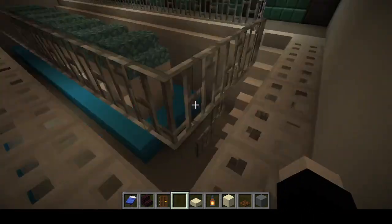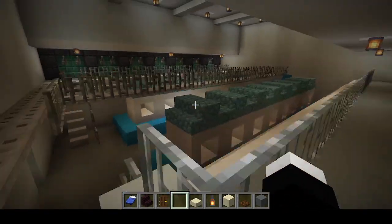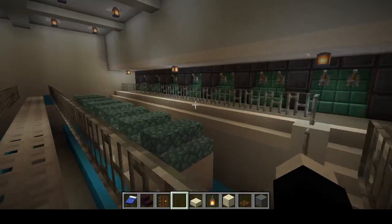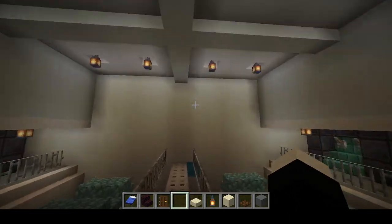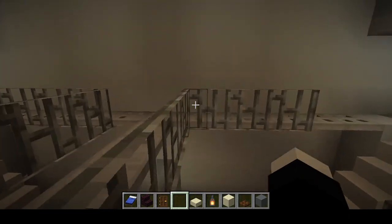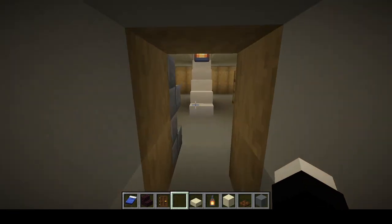Up next, and slightly more important, we have the diesel generators, and with the electric switchboards on either side of the ship, we've got these giant towering roofs overhead. And yeah, that's about it.